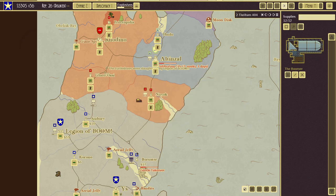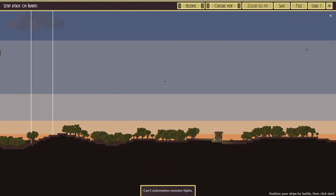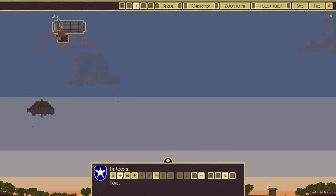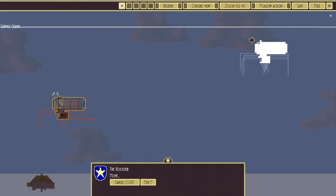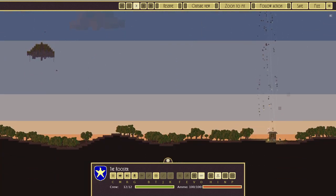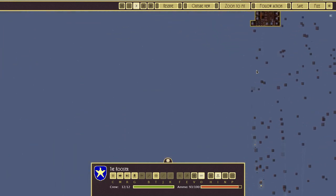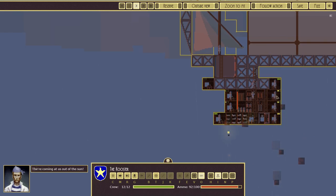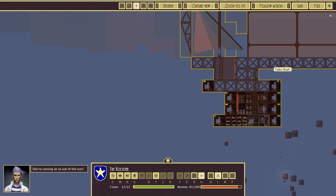We can afford a one-way trip to Altenzal — we'll wait for the supply ship. The bandits have no ships and just have this little hut, so let's move the Rooster above the hut and go ahead with aimed fire. I really like grenadiers in the early game — they're very useful for taking out stuff like this. Just move above the target and bombs away, throwing grenades down.